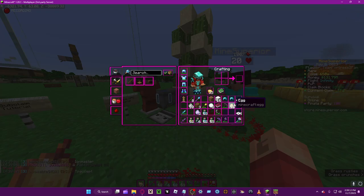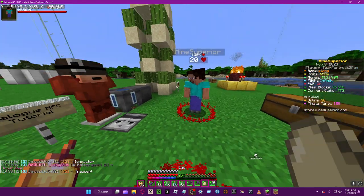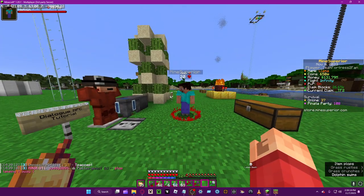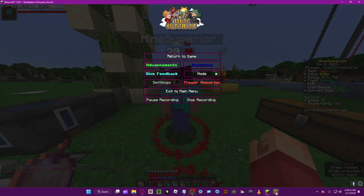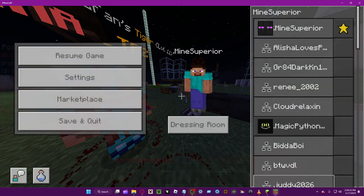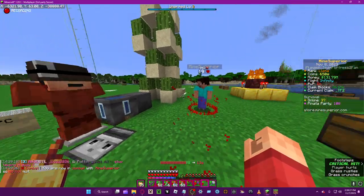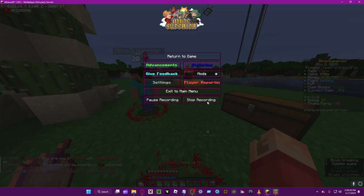As long as they have any item — for example this — it should say something like 'now you can fight with other players,' so now other people are able to damage you. And yeah, that's basically it.